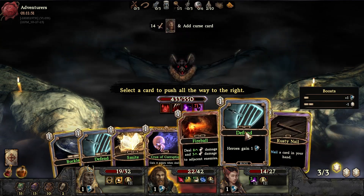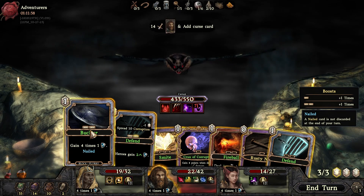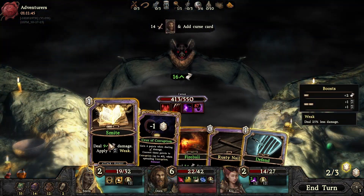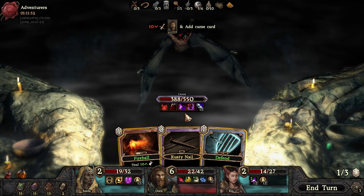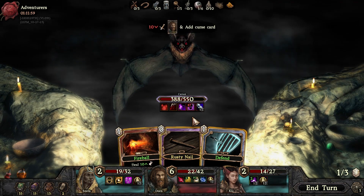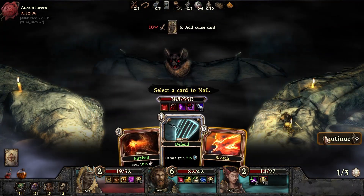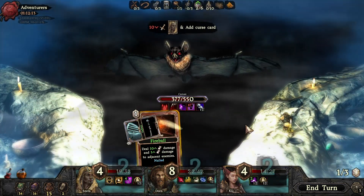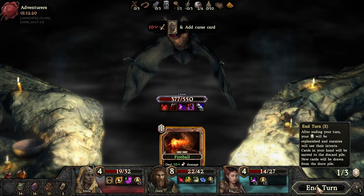I don't really mind what it is, we'll just do that because we're going to do this. And we'll do that, and then we'll smite him to make him a bit weaker. Put this for free, and then do we do a rusty nail? All right, we'll do a rusty nail. Oh can we do this one actually — because this will be free. I can't grab him because it's already been grabbed. Darn it, he's going to get even harder hit.